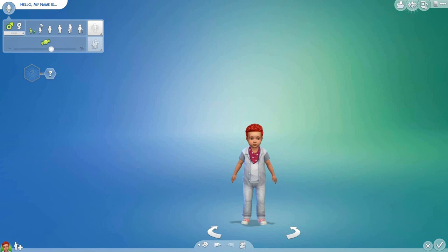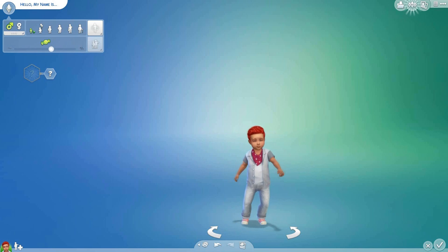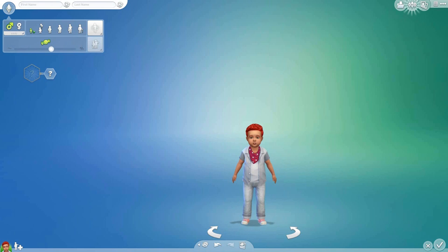Hey guys, it's Amy and welcome to another episode of The Sims 4 where we create my good friends as cute little toddler Sims. Today we're going to go ahead and do Mr. Ash Dub and Stacy Plays.